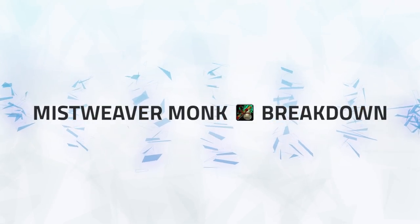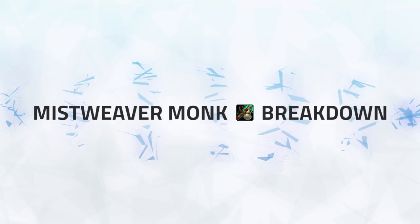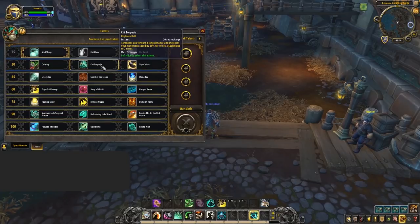Next up we've got Mistweaver Monk. This agile healer is great at almost all aspects and perfect for healing cleaves. Let's begin with the talents, starting from the top. We've got Mist Wrap — this is the only talent worth mentioning in this row for PvP as it's far superior to the other two, due to the increased uptime of your biggest HoT and the healing bonus it provides.